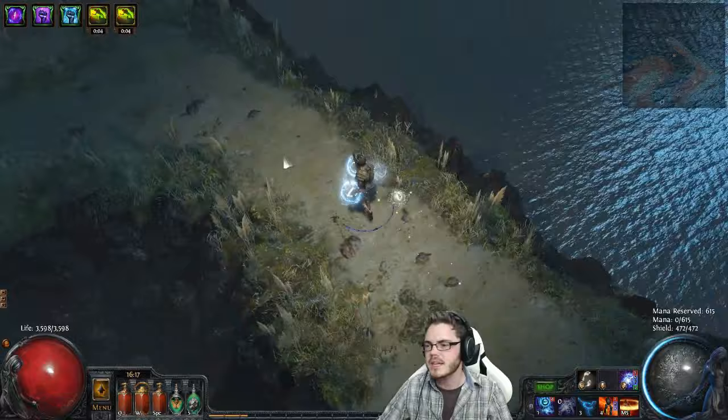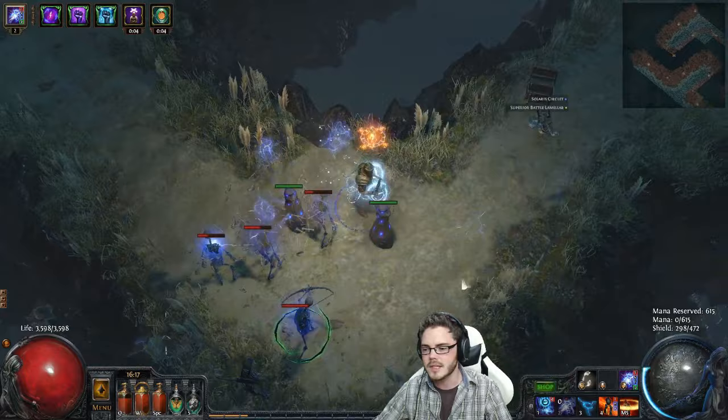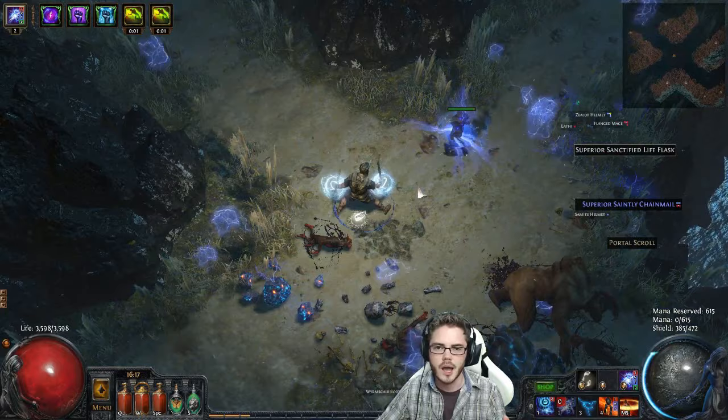I'm able to use these Spark Totems and it's starting to look okay. On live currently, Spark Totems are viable, and this is looking a little bit better — it puts a pretty good amount of Sparks out pretty quickly. The Sparks tend to bounce around with increased duration and projectile speed, traveling quite a bit. With Pierce, the actual damage on the Spark is left pretty much as pure damage, so you can get pretty decent damage.